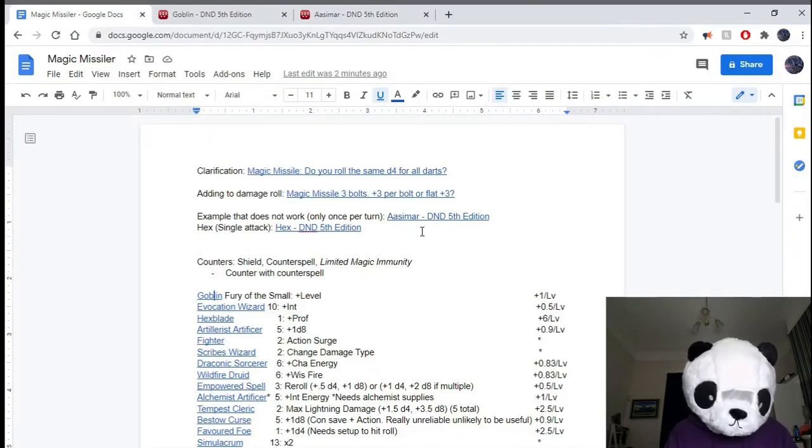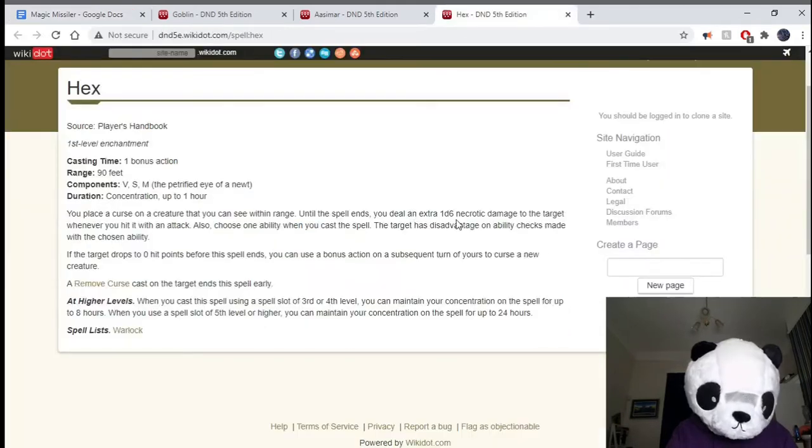The reason that Magic Missile is interpreted this way is that the darts hit simultaneously, which uses a different rule set. So essentially these kinds of things don't work with Scorching Ray — that works more like Eldritch Blast where there are multiple different attacks — whereas Magic Missile is interpreted as a single attack. This is why something like Hex doesn't work properly: it says you deal an extra 1d6 necrotic damage whenever you hit with an attack, so it'll add the d6 once but not multiple times.